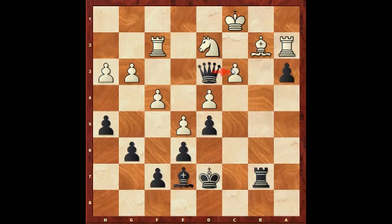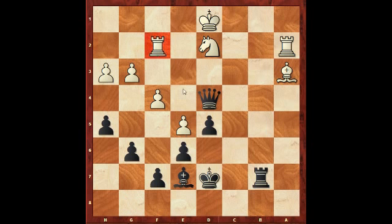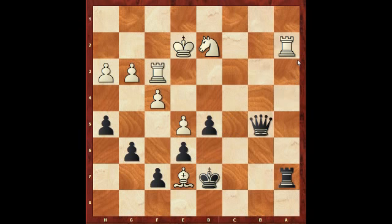Obviously if bishop takes a3 I can just play queen takes c3. She took on a3 and then after queen takes c3, king d3, king d1 — I can't take here, well I can but then rook f3. So I played queen takes d4, attacking the rook. Rook also for the ceiling — queen a4 check and win the bishop. King e2, queen a4 pinning the bishop against the rook, rook f3, rook a7.